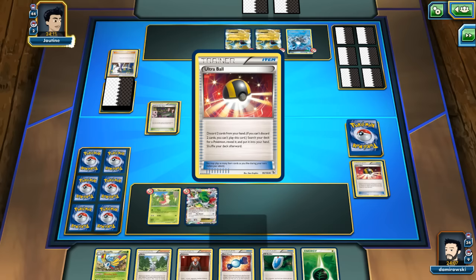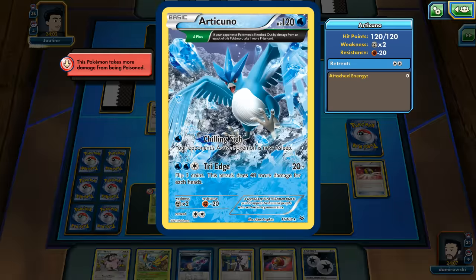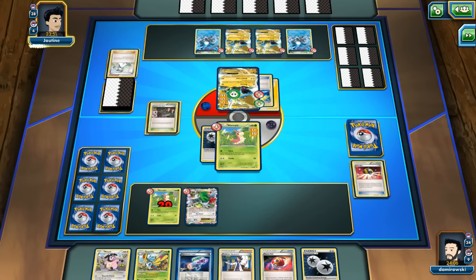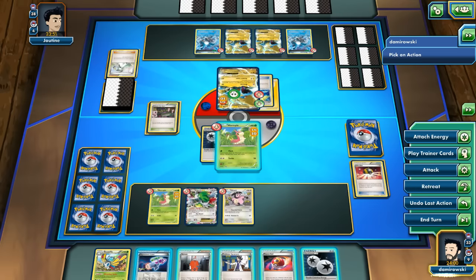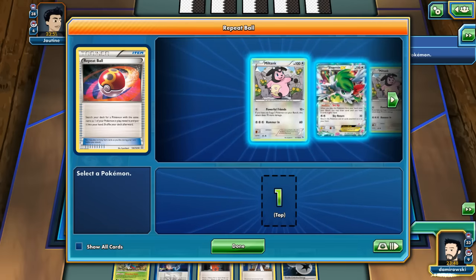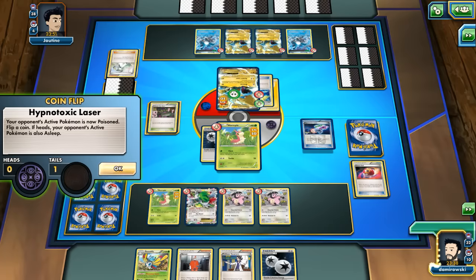If I can topdeck one more Rare Candy, I'll be able to put 2 Beautiflys - but I don't have an Ultra Ball. He goes for another Articuno, and there's a Mega Manectric Spirit Link - 20 damage. Let's try to grab a Miltank and play Hypnotoxic Laser - Tails. I'm not sure if I should risk it, or attach a Double Colorless Energy to my Miltank to be sure I can knock him out. But I'll just risk it.